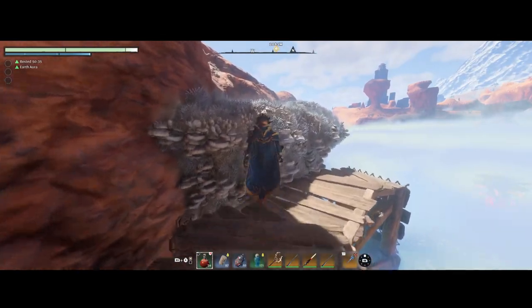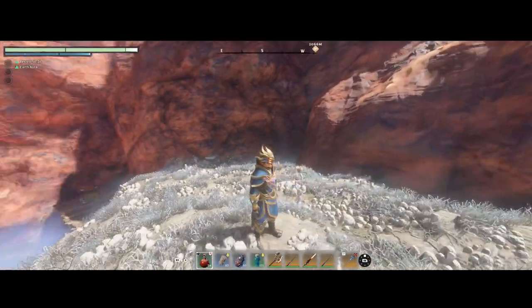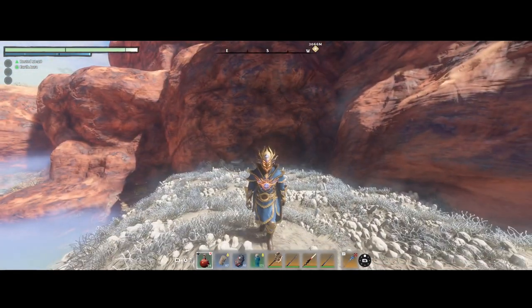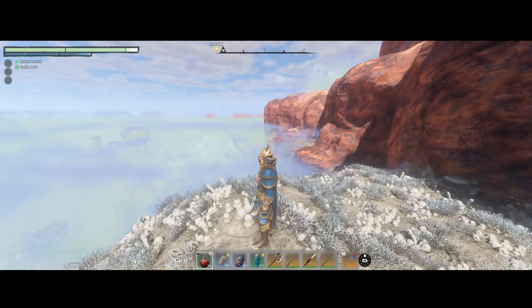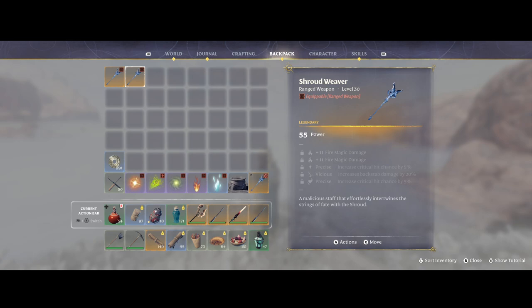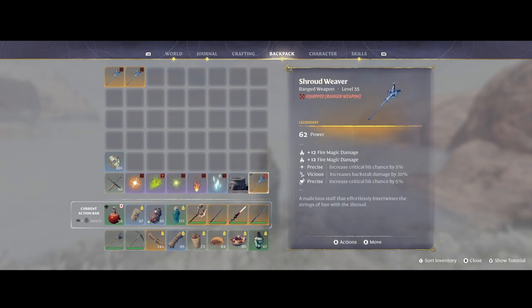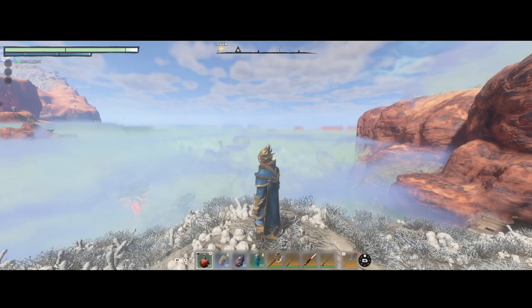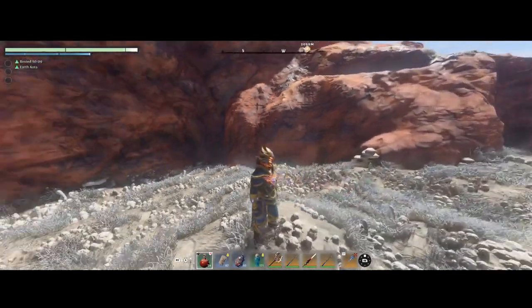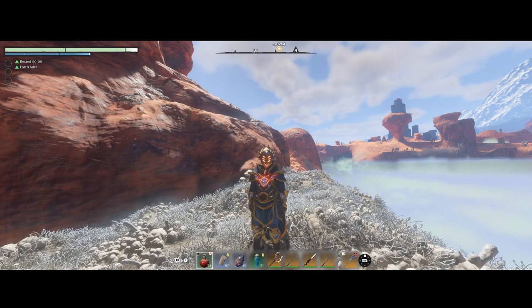And that's how you can get the best staff in the game — the best legendary staff in the game for Spellcasters, which is the Shroud Weaver. It rolls the highest base damage of any weapon in the game, as a base of 55 and a base level of 30. And once fully upgraded like the one I have, it ends up being a level 35 with a base power of 62, with 5 legendary passives you can get on it. And that's it, that's the end of this video. Roby out — you guys have a good day.